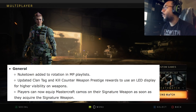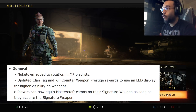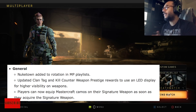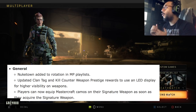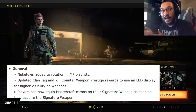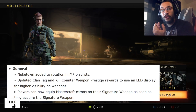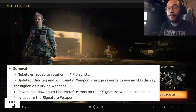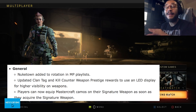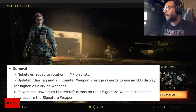Another update I'm a big fan of: players can now equip Mastercraft camos on their signature weapons as soon as they acquire the signature weapon. You don't have to complete challenges or get the reactive camo first — no headshot challenges, none of that. As soon as you unlock a signature weapon, that Mastercraft camo will be immediately available to attach right away.